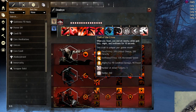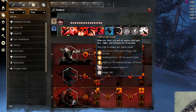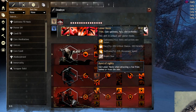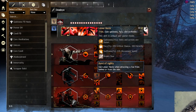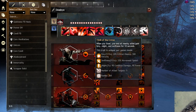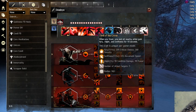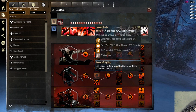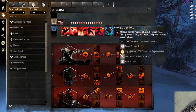You can take Lesser Haste instead of Thrill of the Crime for Quickness, useful if you already have plenty of Might and Fury. I prefer Thrill of the Crime because it's more reliable — you can't predict when Lesser Haste will proc. For the grandmaster slot, there's a choice between Bountiful Theft and Trickster.